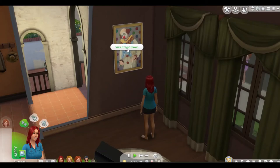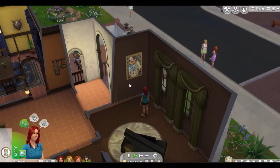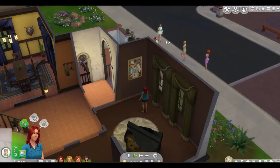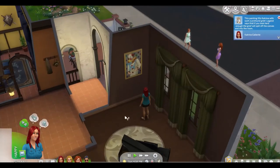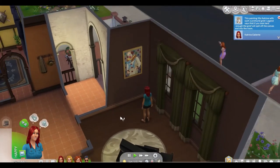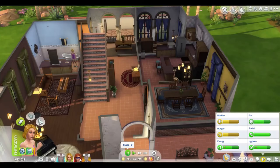Did you know if you buy the Tragic Clown painting from the Build/Buy mode and view the Tragic Clown, he will come to your door? Yes, the Tragic Clown will come into your home and say hello — you can even befriend him!